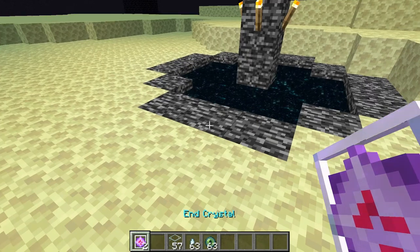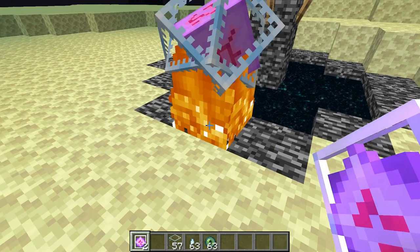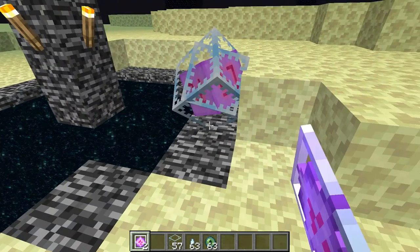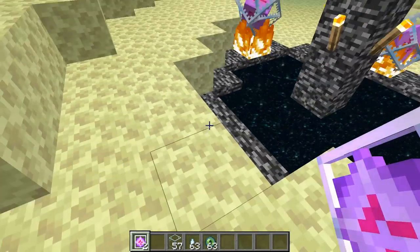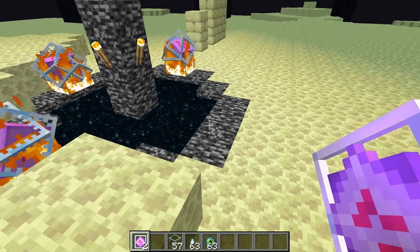And then with the Ender Crystal, you want to place it on the four corners. So one, two — my Minecraft was a bit laggy there — three, and then four.